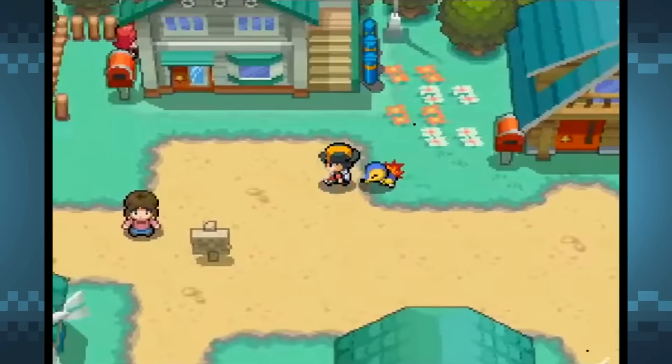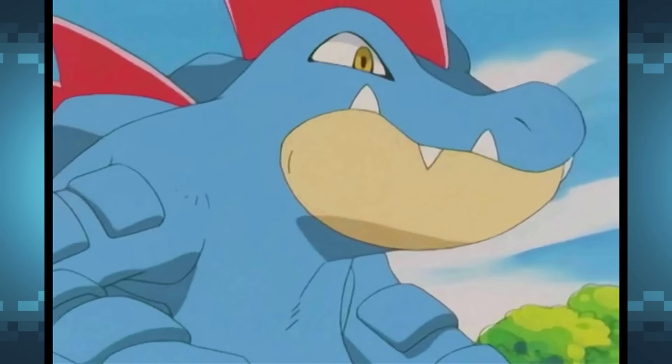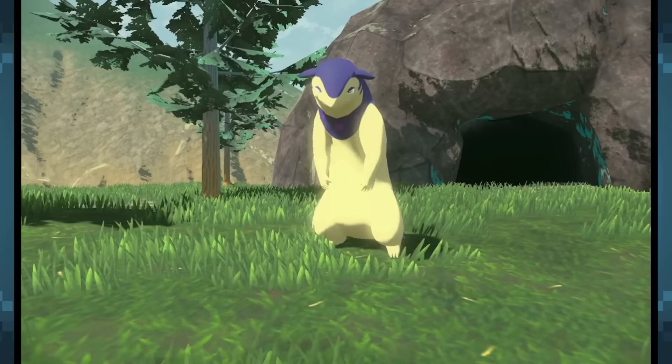Next we have the Johto region, and these starter Pokemon seem to have only one theme: they represent the different ages of the dinosaurs. Meganium is based on the Sauropodon dinosaur, which emerged during the early Jurassic period. Feraligatr is based on the ancient alligator, which first appeared during the Cretaceous period. And Typhlosion is based on the volcano that caused the dinosaurs to go extinct, since its Hisuian form is a Ghost type that apparently leads forsaken souls to the afterlife using its flames — which sounds a lot like leading dinosaurs to their death.